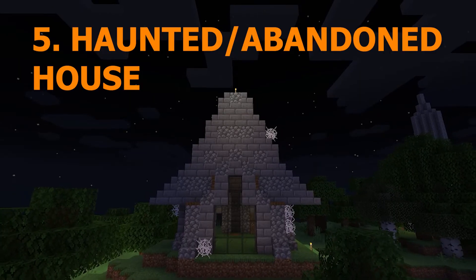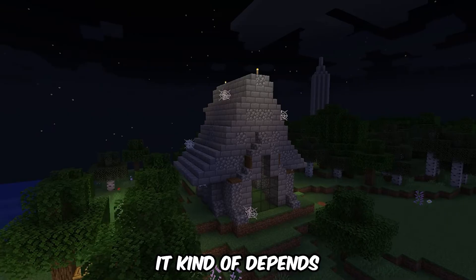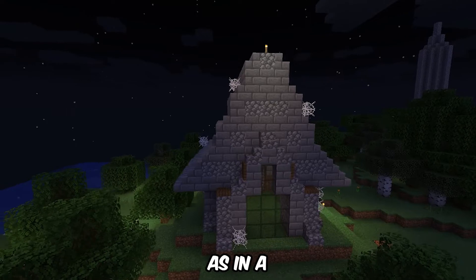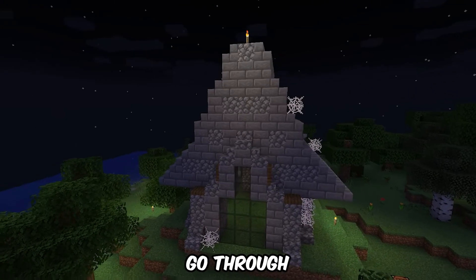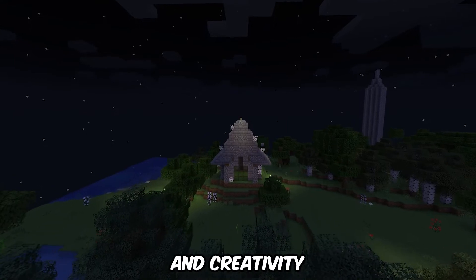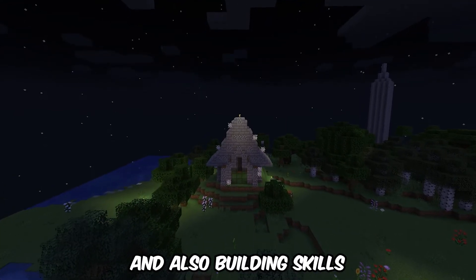Number 5: Haunted or abandoned house. It kind of depends on how you want to do this. You could make it like a haunted house where you go through and there are different jump scares and stuff. It depends on how much time, creativity, and building skills you have.